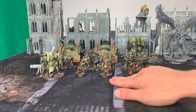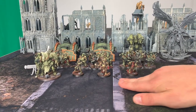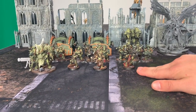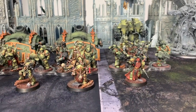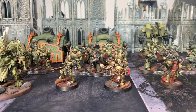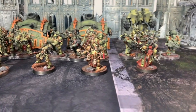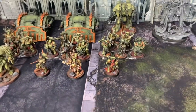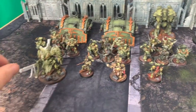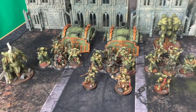I wonder if that's going to help you in the game today, Mike. Then we have a Noxious Blightbringer and a Chaos Sorcerer. You're really doing a great job on the paint of your Death Guard — they look awesome. And then for our troops, we have three groups of Plague Marines, two Blightmonsters each — because why would you bring anything else when you're playing Death Guard.